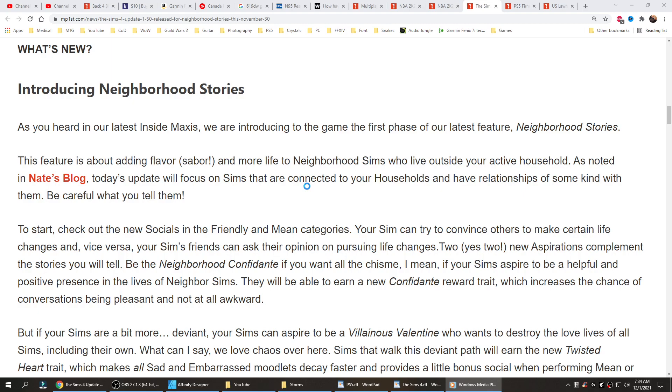Be careful what you tell them. To start, check out the new socials in the friendly and mean categories. Your sim can try to convince others to make certain life changes and vice versa. Your sims' friends can ask their opinion on pursuing life changes. Two new aspirations complement the stories you will tell.